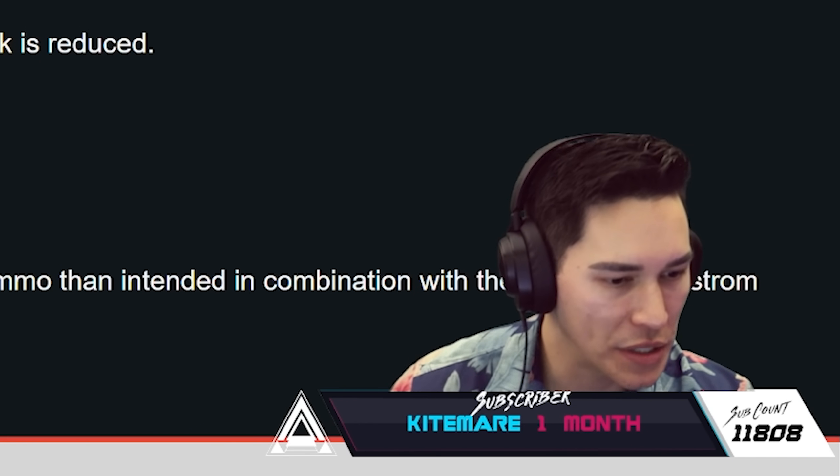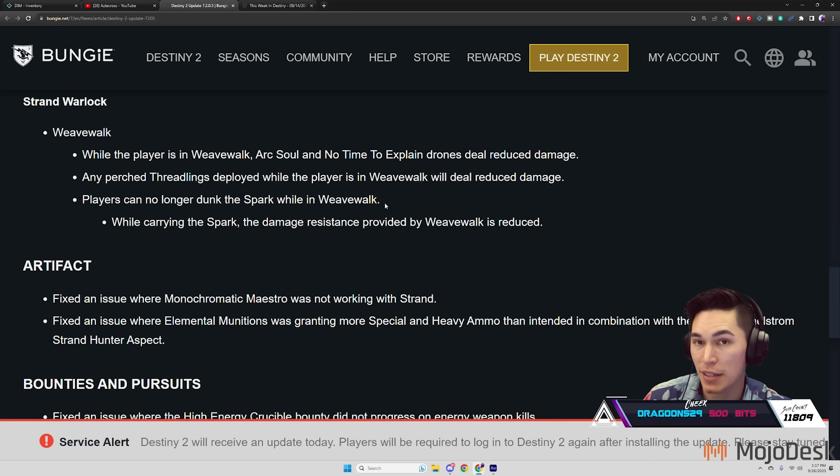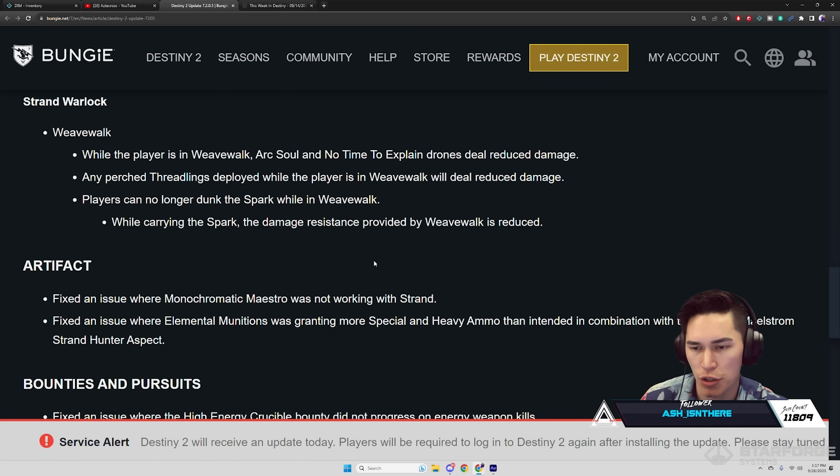Any threadlings deployed while the player is in Weave Walk will deal reduced damage. Players can no longer dunk the spark while in Weave Walk. While carrying the spark, the damage resistance provided by Weave Walk is reduced. You could literally just pick up the spark, go into enemy territory and dunk — but I don't think anyone was that serious about Rift to begin with.